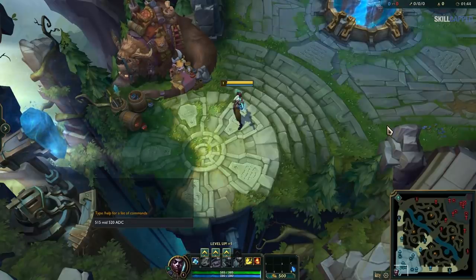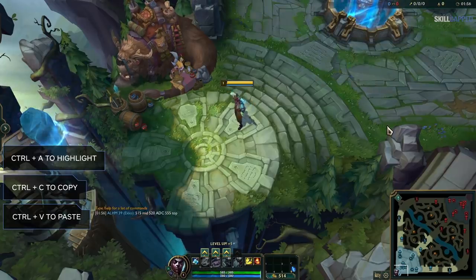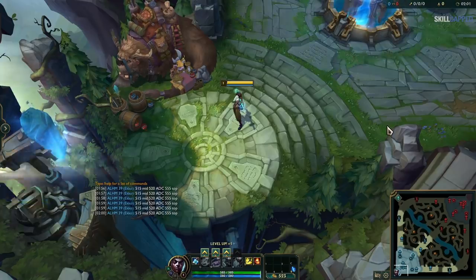And if you really want to be efficient with this, you'll need to know this chat tip. When you time your opponent's summoner spells, press Ctrl+A to highlight and then Ctrl+C to copy. Now you can Ctrl+V to paste that whenever you want to remind yourself of their flash timers or convey the timers to your teammates.